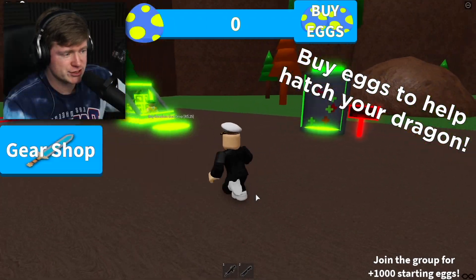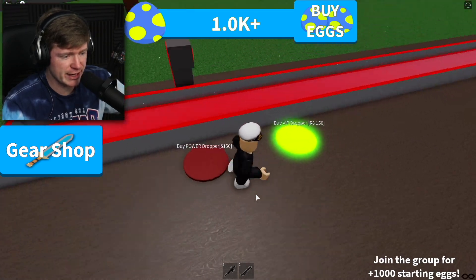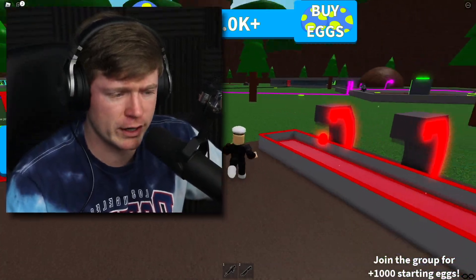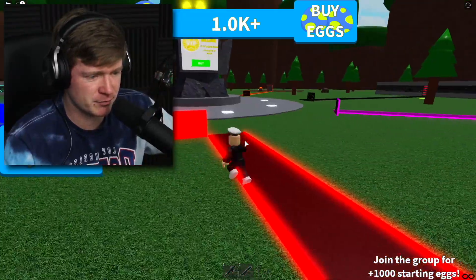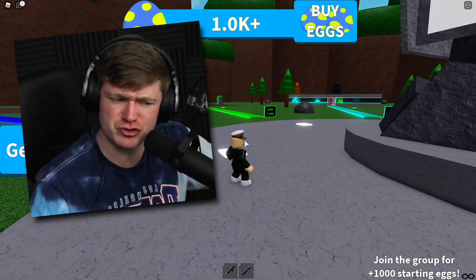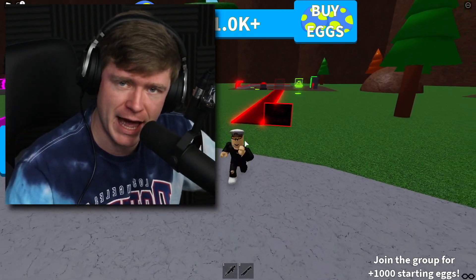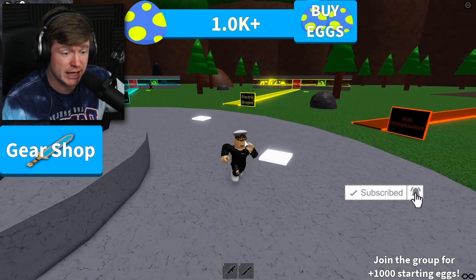So before we start hatching our dragon, what is this? Buy eggs to help hatch your dragon. Let me buy some eggs real quick. Buy this egg dropper for $150. Look at those eggs. Let me show you something real quick, actually. There's a bunch of different dragons we could have got, but it looks like everybody's filled up the spots now. There was the god T-Rex, which I don't think is a dragon. There's a water dragon, a fire dragon - the one that we're gonna be having - a space dragon, a shadow dragon, god Stegosaurus, an electric dragon, and an ice dragon too.